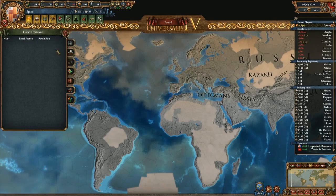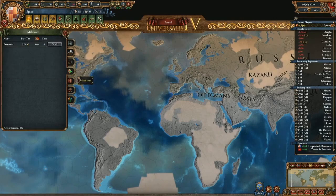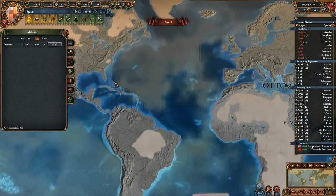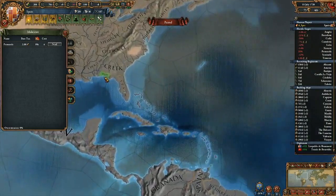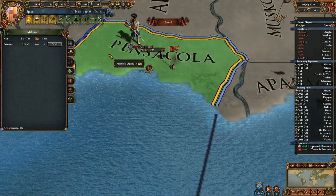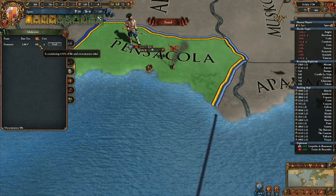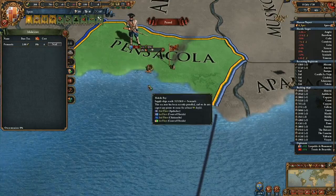First of all, now you can make cores - the plus thing there. Right now Pensacola is not a core. And if you look closer, you can zoom in on Pensacola and see how much it's cored already and how much it's going to cost you. It's just going to cost you four power - it's a colony.